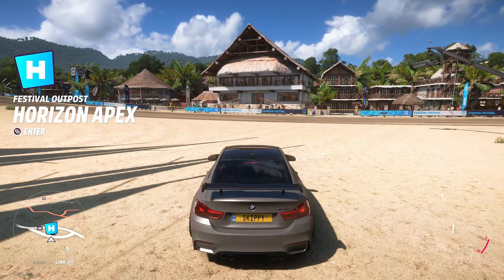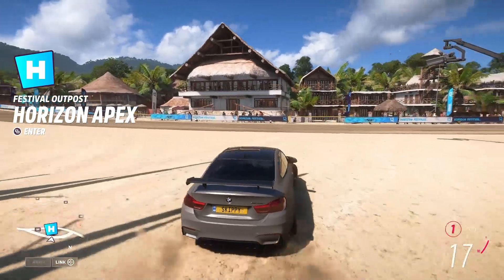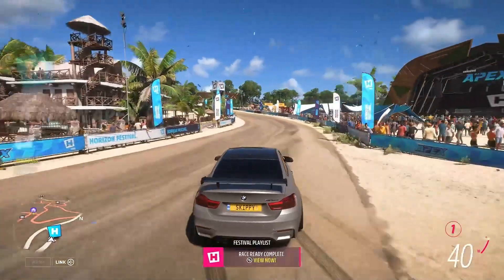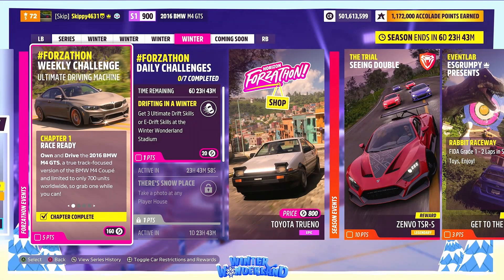To get 'Own and Drive' complete, just hop outside into free roam from any festival outpost or player house and drive a couple of seconds down the road - Race Ready complete. With Chapter 1 complete, it's on to Chapter 2: Hitting New Heights.